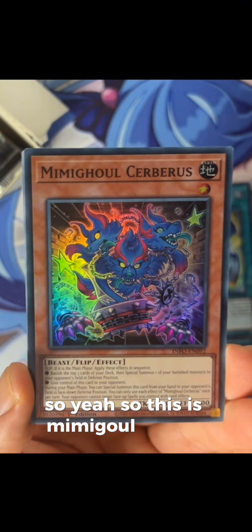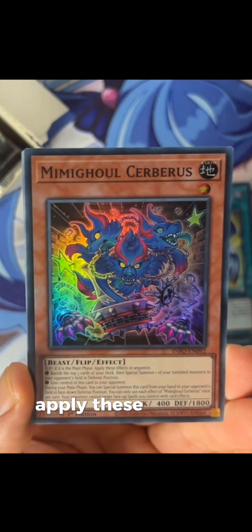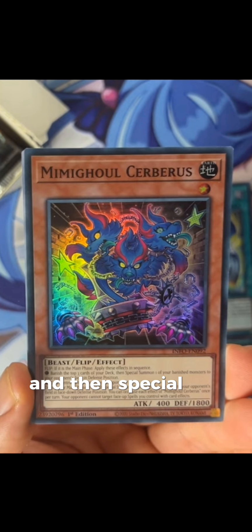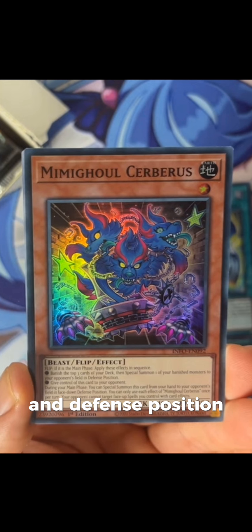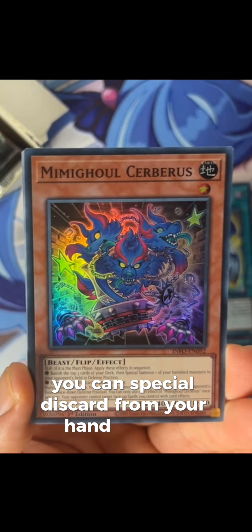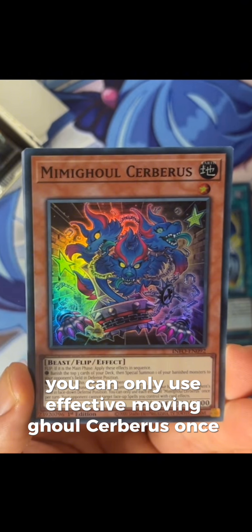So this is Mimigool Cerberus. It is an Earth Level 1 Beast flip effect monster with 400 attack and 1800 defense. Its flip effect reads: if it is the main phase, apply these effects in sequence. You can banish the top three cards of your deck, then special summon one of the banished monsters to your opponent's field in defense position, and then give control of this card to your opponent. During your main phase you can special summon this card from your hand to your opponent's field in face-down defense position. You can only use the effect of Mimigool Cerberus once per turn.